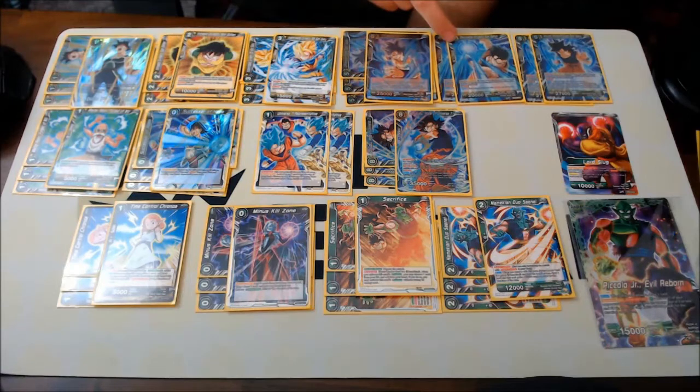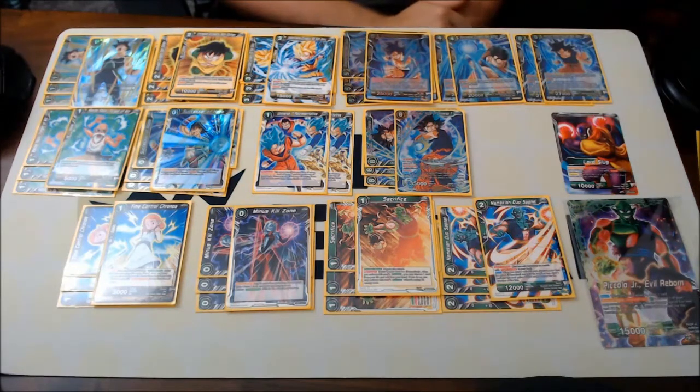Next up is Discover Dynasty Sun Gohan — he's for card draw. You swap him in, he draws two cards if you play him with swap, and then he also has Barrier, which I don't think he really needed, but it's really helpful that he does.